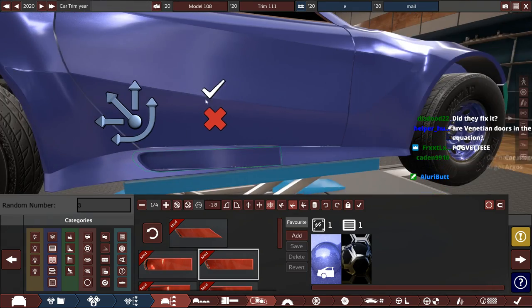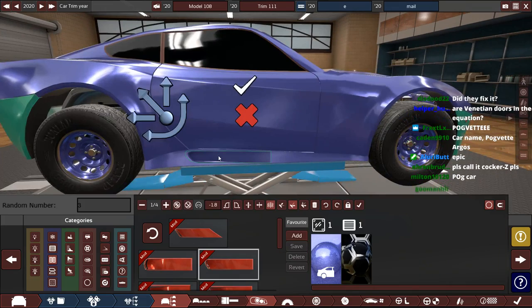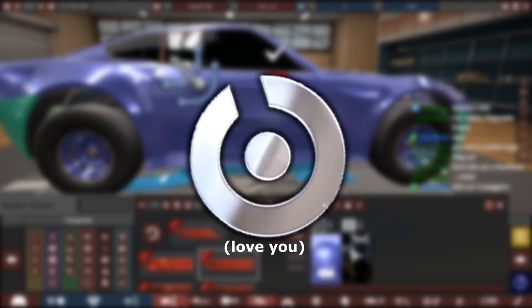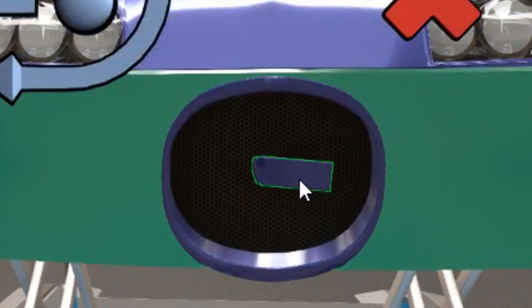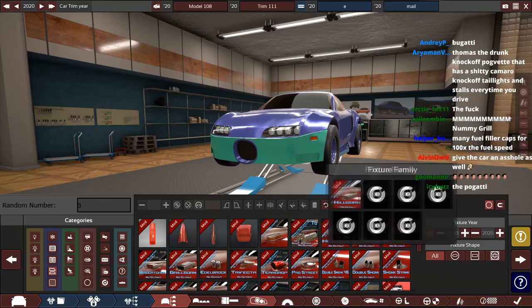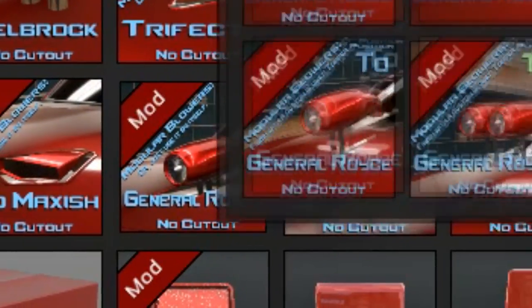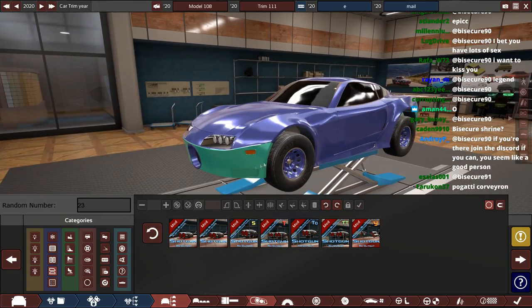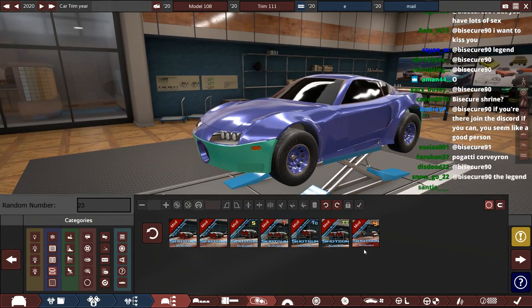Maybe this car was revived after all. This body is actually so awful — it tears a lot. This isn't even a mod body, this is an official Automation one. Hey, Automation devs — sort your shit, this is broken. Pog is eating the grill. Anyway, we have scoops now. 23 is a shotgun blower.